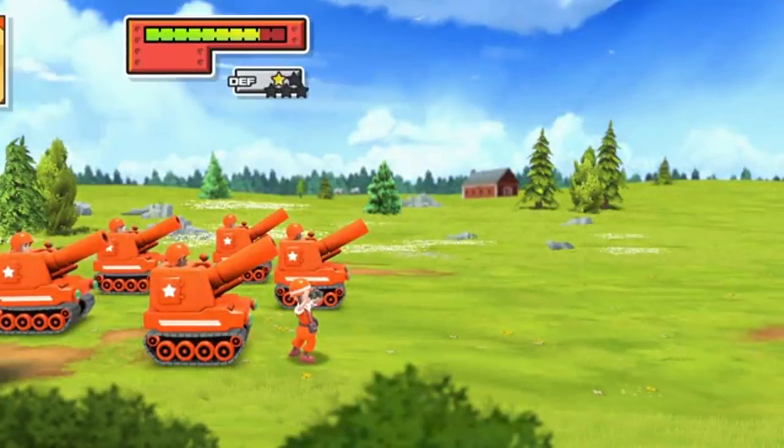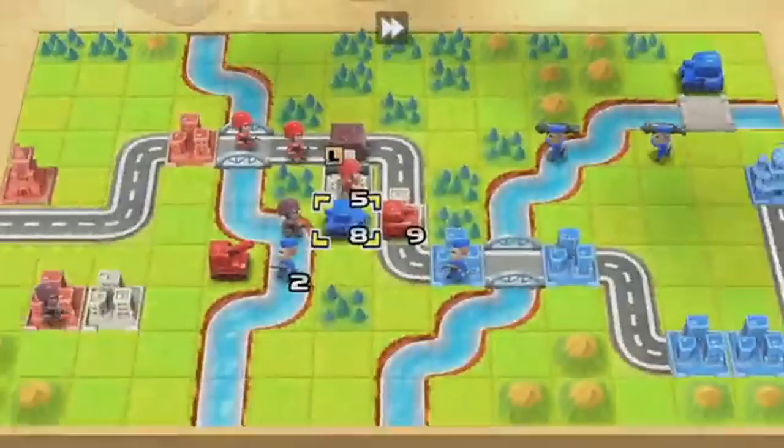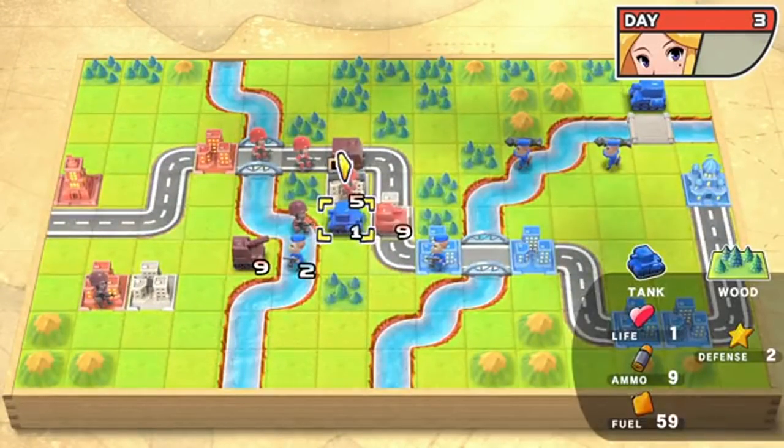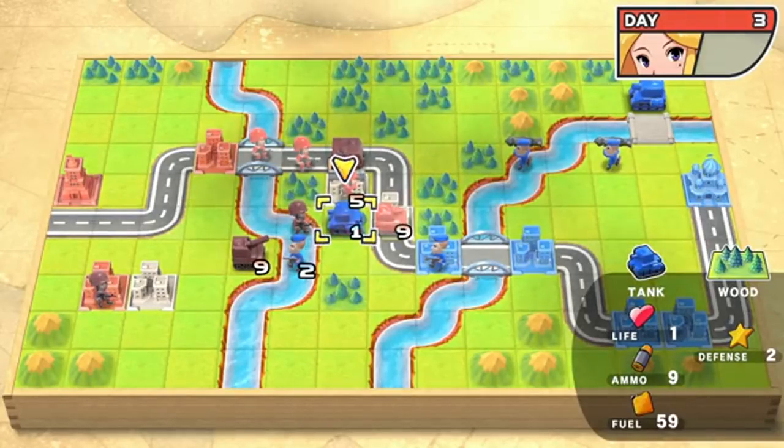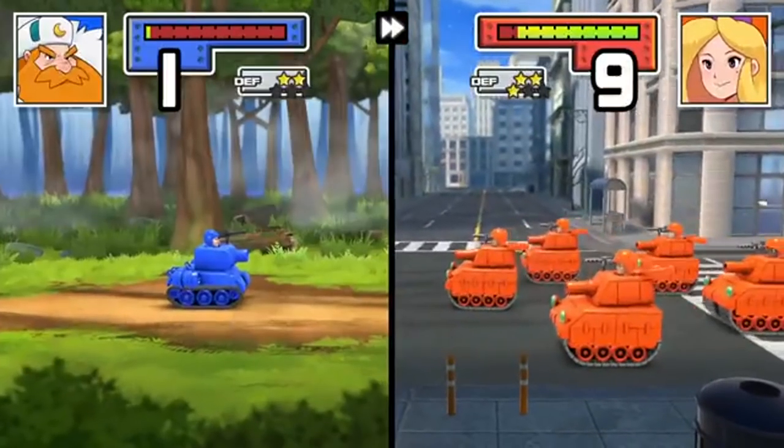One of the new features is I can actually hold down a button and speed up the animations, which is a great new feature. You can also just turn the battle animations off entirely if you want to go even faster. But if you want to see those cute animations, you can just fast forward through if you're short on time.